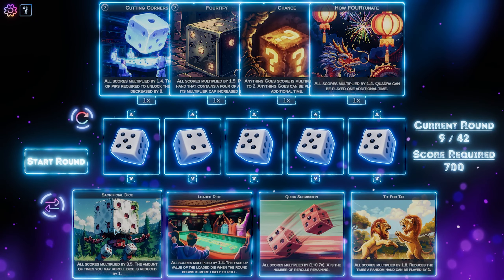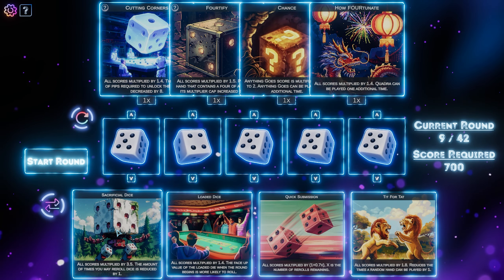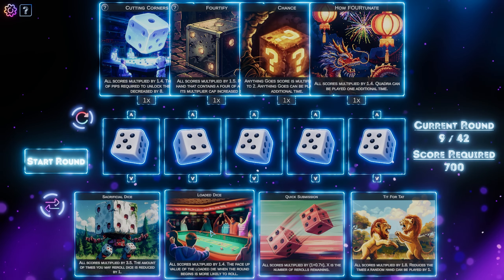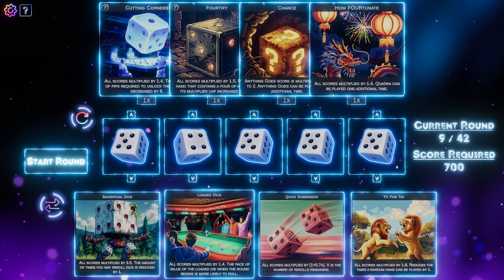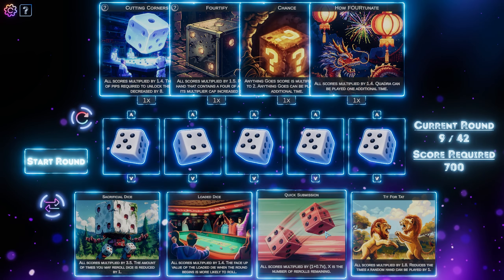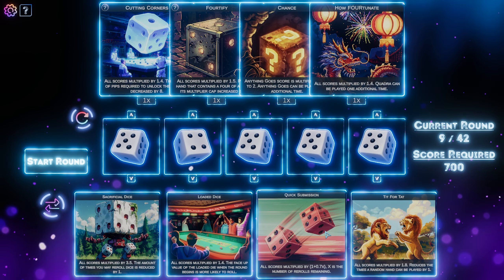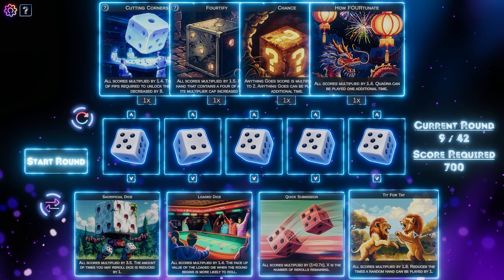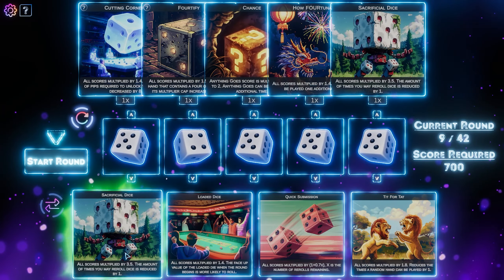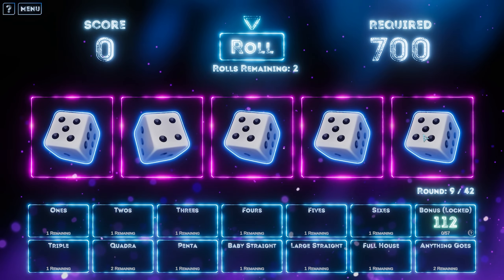It's getting kind of spooky though — all scores multiplied by 3.5, the amount of times you may re-roll dice is reduced by one. That's a big multiplier though. All scores multiplied by 1.4, the face up value of the loaded die when the round begins is more likely to roll. All scores multiplied by 1 plus 0.7X — X is the number of re-rolls remaining. I don't like that. I think we go sacrificial dice — we lose a roll but we get a big, big, big increase in score.